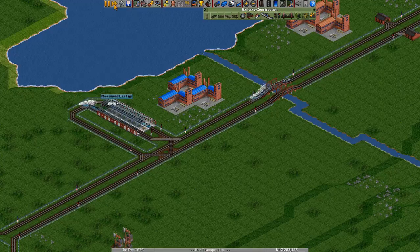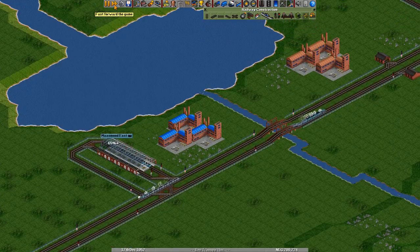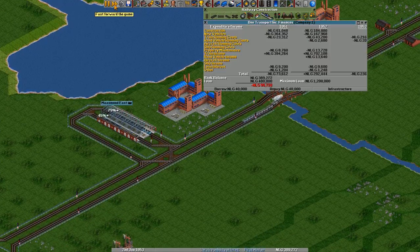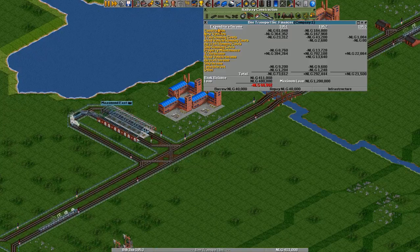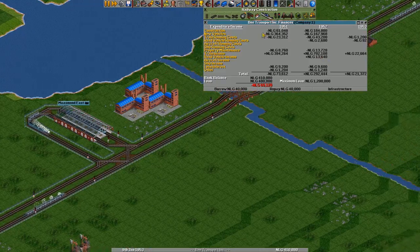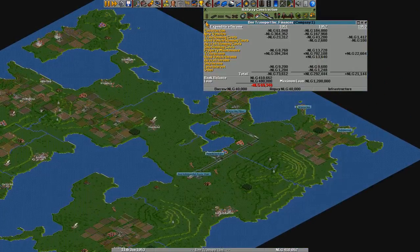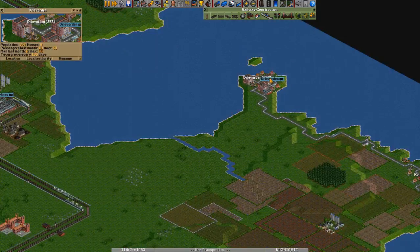This one will be waiting over here. The intersection is working pretty well for now. Alright. And our road income is actually alright for now.